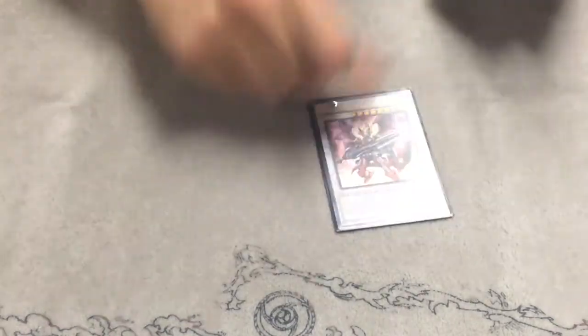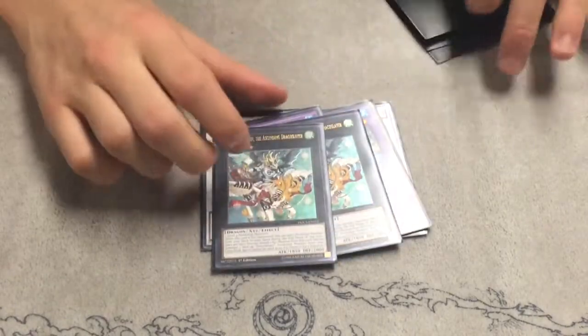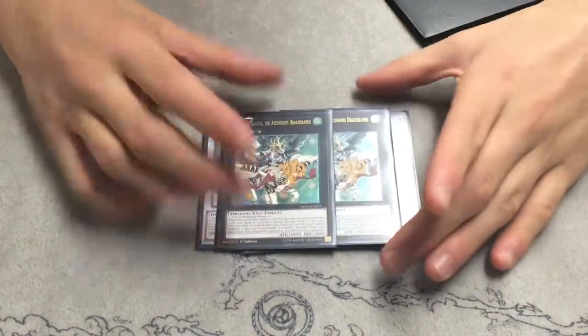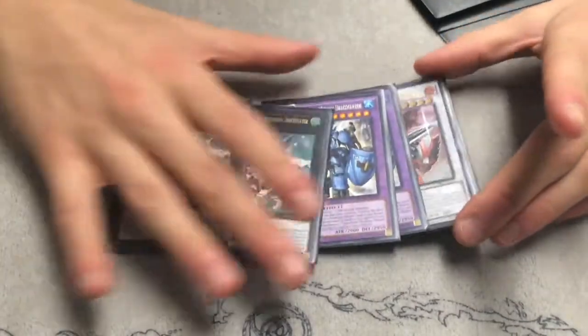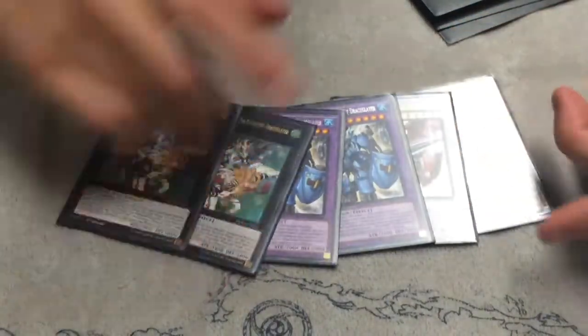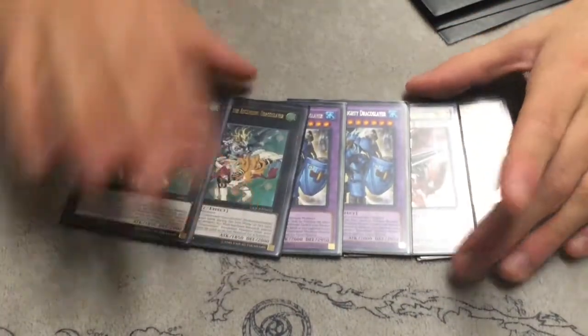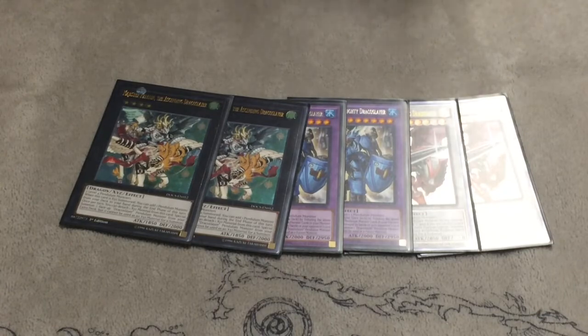For the extra deck: two Ignister, two Dynister, and two Draco Slayer Pendulums. These are your main XYZs, Fusions, and Synchros. These are the win condition because you can just spam out two of these, one of these, one of these — really easily — and that's game on board. You get two spins. Everything else is kind of just toolbox after that.